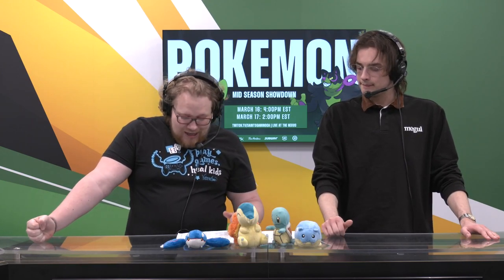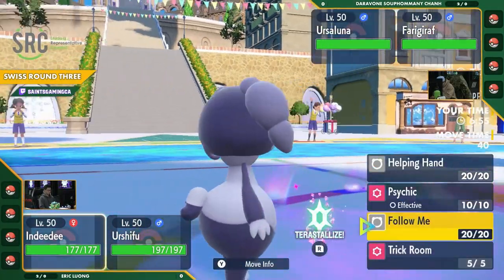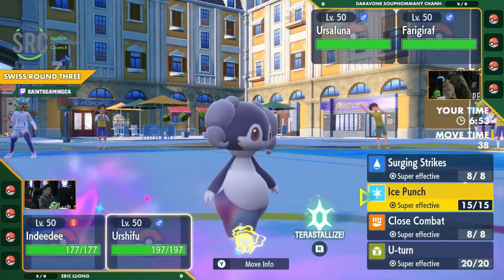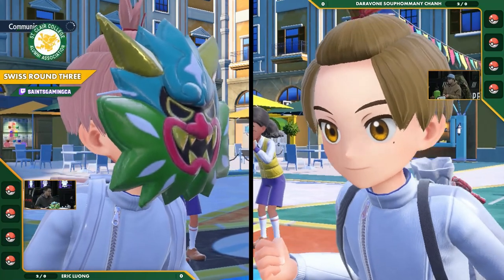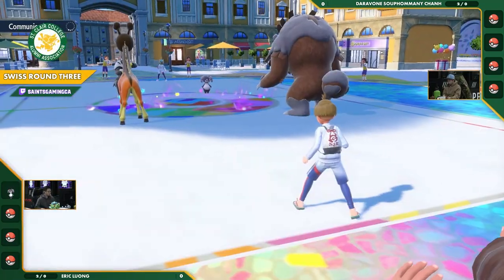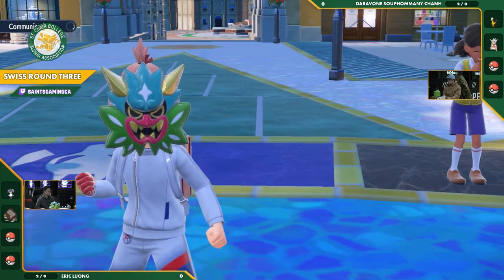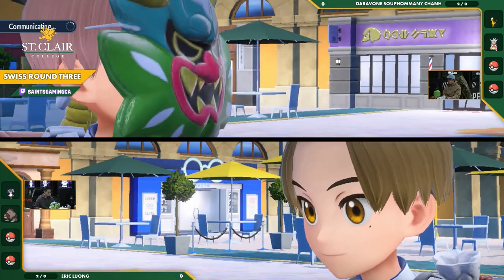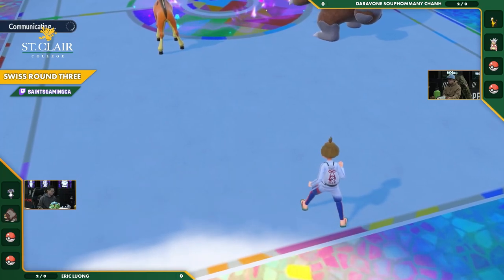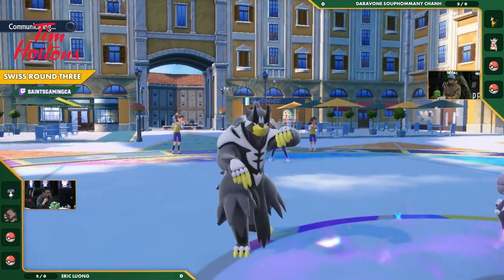From Eric's team, I wouldn't be shocked if we see Indeedo-F and Hatterene lead — it's a strong lead. It would get him set up for Sneasler if we want Sneasler in the back. And we do see it: we see Indeedo-F and Urshifu against Ursaluna and Ferrigatref. Oh, that is going to be tough. But maybe if this Ferrigatref can get off Trick Room, Daravon can be in a good spot here.